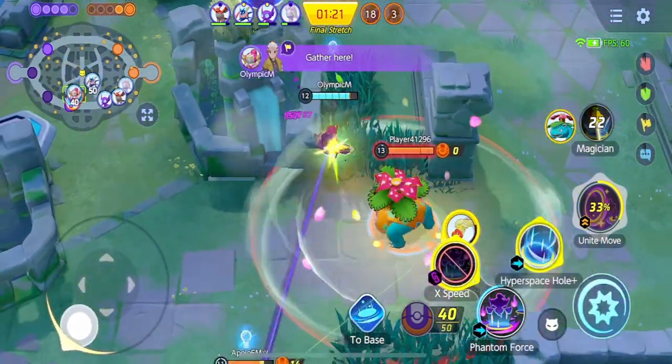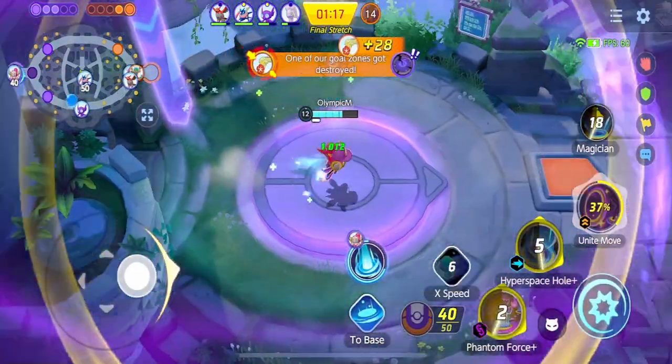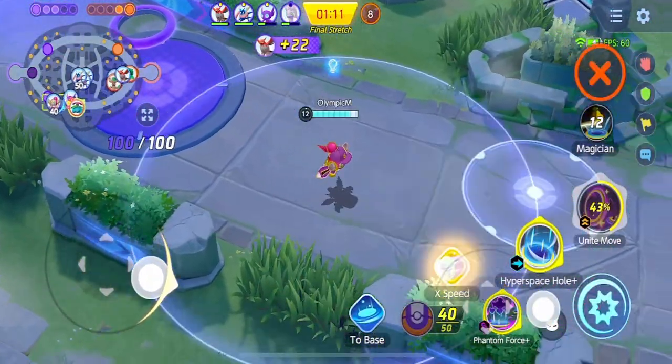The moment I saw Venusaur protect Comfey, I placed the Hyperspace Hole in range to damage Comfey, possibly stopping the score. If I didn't make that work, I could just take the portal to base and guard Tier 2.